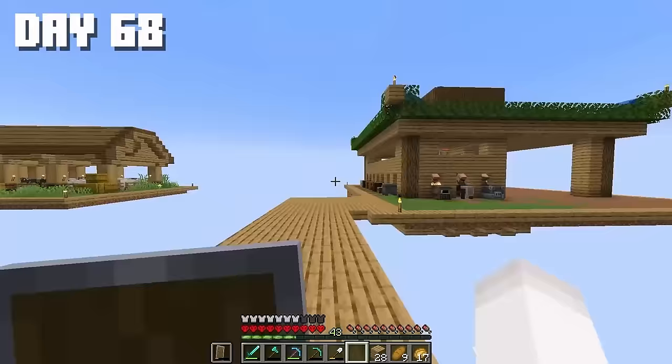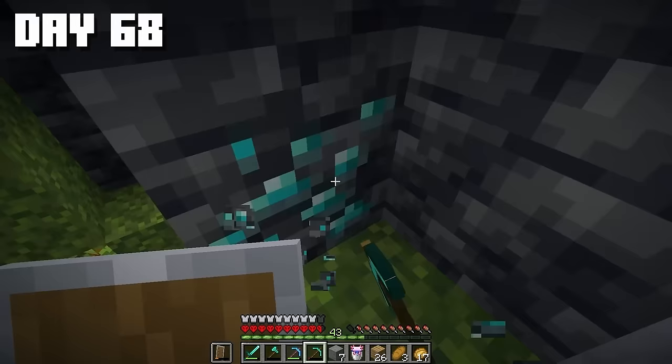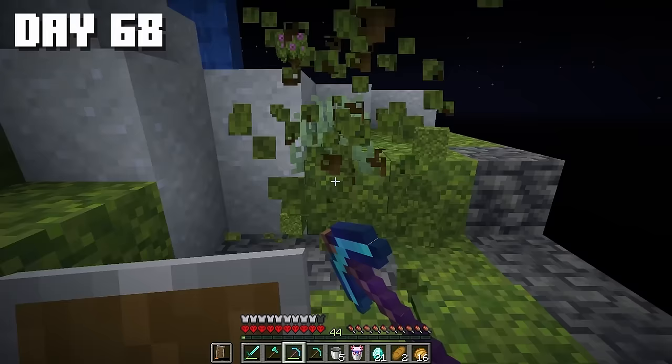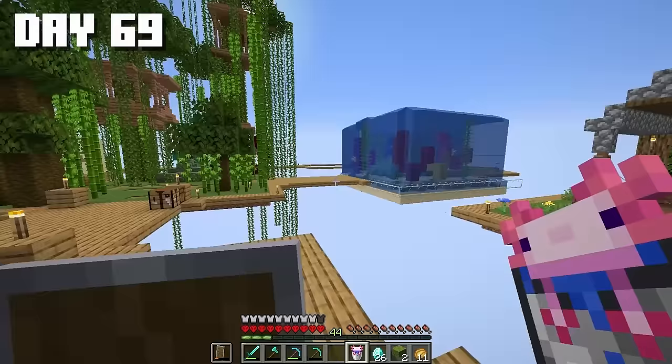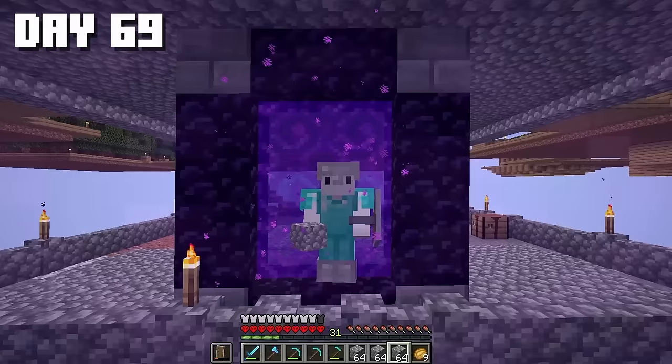Before filling in everything else, let's go down and check out the next biome. Here we have a lush cave. I can see diamonds — and a skeleton, I'll take care of you right away. We'll mine all the diamonds we see. I collected various resources from the biome and started climbing back up. My axolotl friend, you'll live in my aquarium — I hope you'll like it here. I repaired all the armor, enchanted a few more tools, and set off to the nether to finish our trading hall.